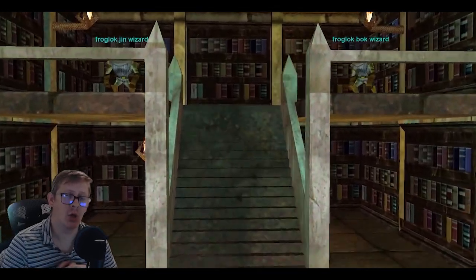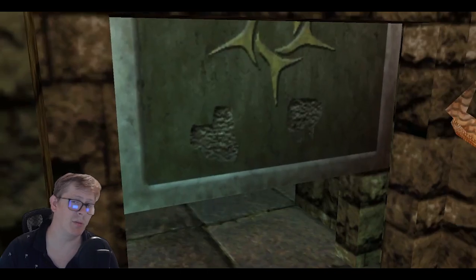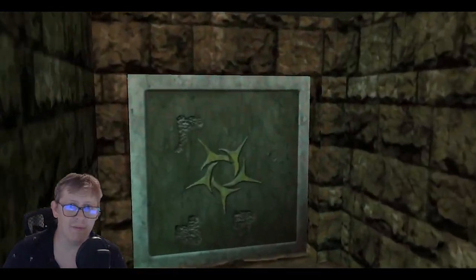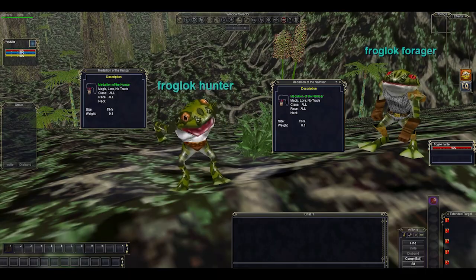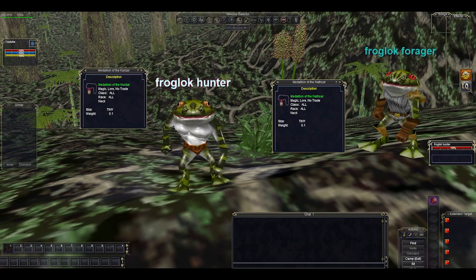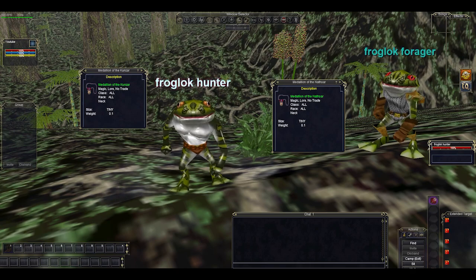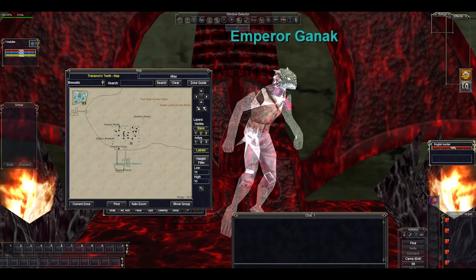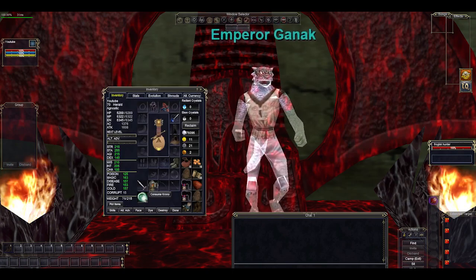Sebilis is probably the fifth zone where you will need to get a key. It's a really straightforward key to do, and on a TLP it's very, very easy — Daybreak made it super easy. Getting a Sebilis key takes about two minutes. To get the key, you'll want to come into Trakanon's Teeth, which is the zone where Sebilis is. You're going to want to kill some hunters and foragers. These are pretty underconned mobs — they run super fast and have huge aggro. You want the Medallion of the Nafsar from the Hunters and the Medallion of the Kunzar from the Foragers. Hand your two medallion pieces to Emperor Ganak in Trakanon's Teeth, right down at the bottom in the undead area. Hand them in — boom, there's your key.